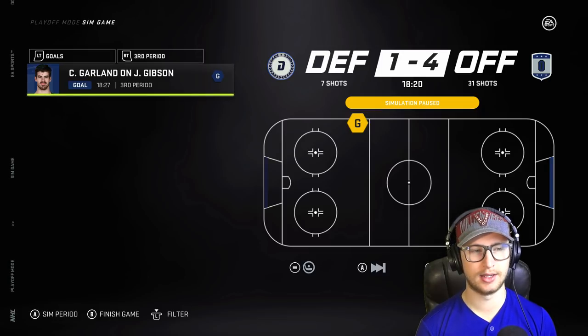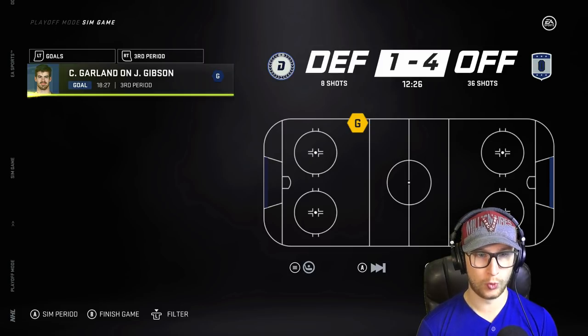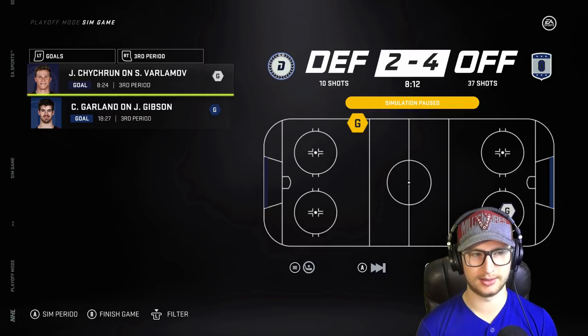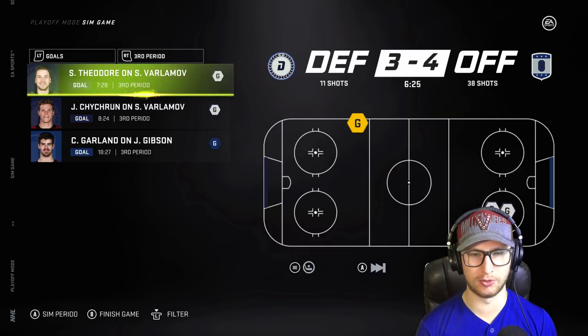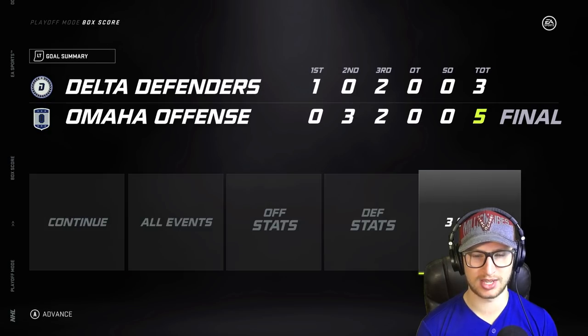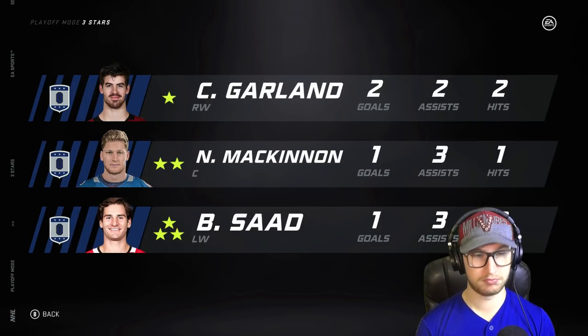Jumping into the third — Connor Garland buries another one. Things are not looking good for the defenders. They will likely be losing game two and having the series tied at 1-1. Chitrin and Shea Theodore bury ones — we have a one-goal game again. Are they going to get another overtime? The offense holds on. Connor Garland with an empty netter makes it 5-3. Three stars: Connor Garland with four points, Nate McKinnon with four points, and Saad with four points — all on the first line. Series tied 1-1.